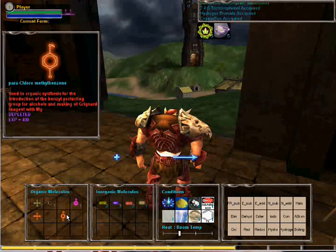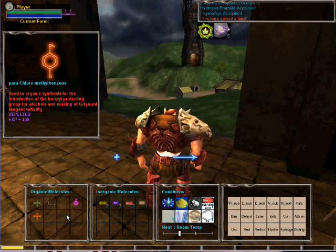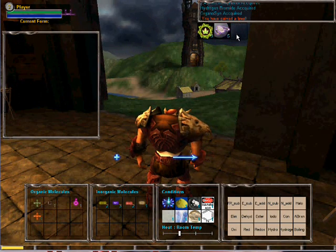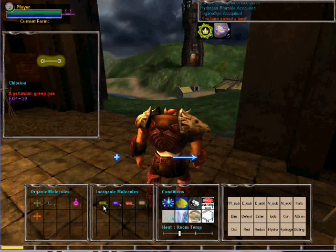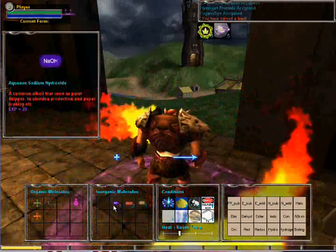You can expand these products to gain experience points. Once the yellow bar at the bottom is completed, you can gain a level, giving an extra slot to store your spell. Similarly, you can expand other items to gain experience points if you do not need them for reaction.